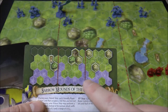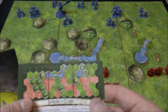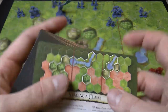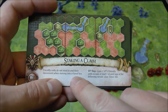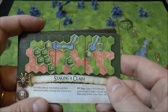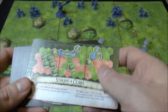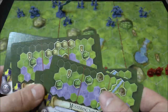The shaded blue areas are where I could possibly put my units, and similarly for the Uthuk with the red areas. The cool thing about these scenario cards is they actually change the rules slightly. For example: 'Friendly units do not need to end their movement when entering a forest hex' - normally moving into a forest stops movement, but here you have an advantage. Also, in the VP step you gain one victory point if friendly units occupy at least one of each type of certain terrain.